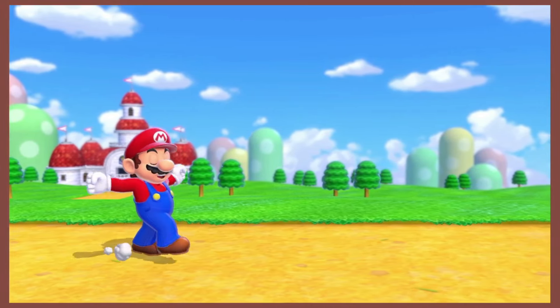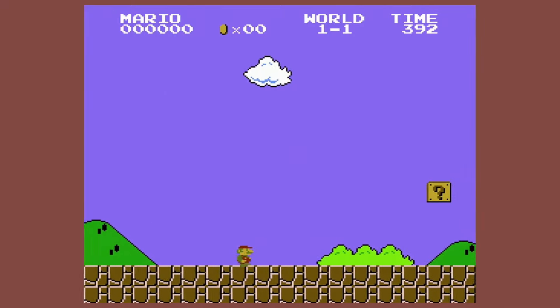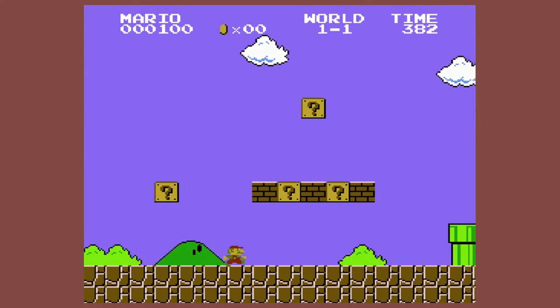Here we go — next color on the list we have to touch is brown. In Super Mario Bros, we really don't gotta do much. Blocks on the ground, bricks in the air, Goombas to stomp — take your pick!